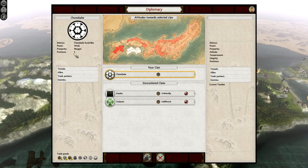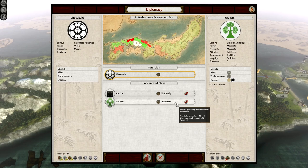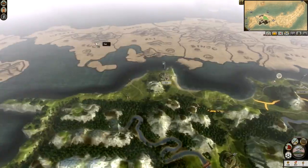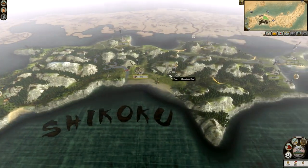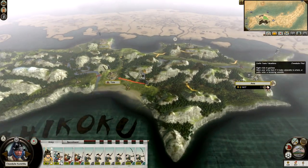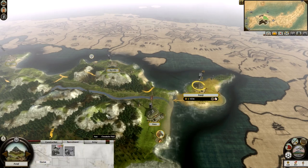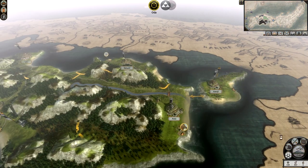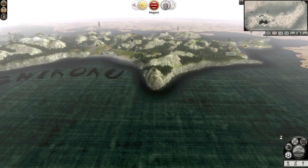We have five provinces. The Amako are up, they have one left - not going to bother with them. Urakami are right above us with three provinces, we might go for them. They are allied with the Beso which I think are up here somewhere. So I think we'll probably go for that. We're going to go to Tosa for now with that army. End turn. I'm so happy that I've finally got Shikoku - took some doing but we got there in the end. And now we can plot the next stage of this campaign.